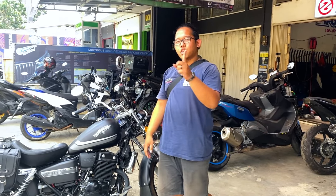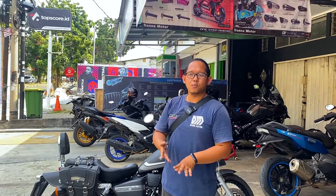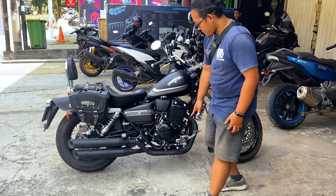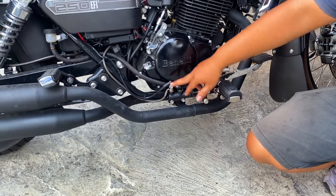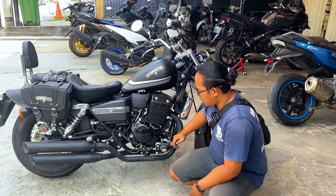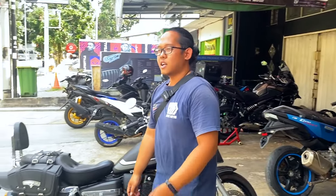Now here's something that's also rare — usually when people use Brembo on the front, they leave the rear brake master stock. But the owner said, why do it halfway? So we changed the rear master to Brembo as well. The position is horizontal, as it came stock. The hose runs all the way to the back, so braking feel becomes much better. We went fully upgraded — no half measures.